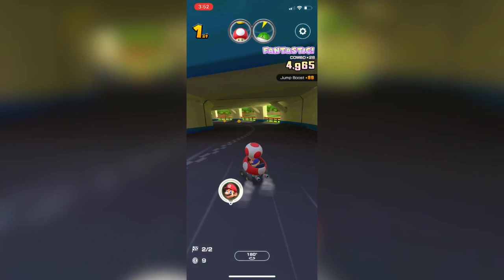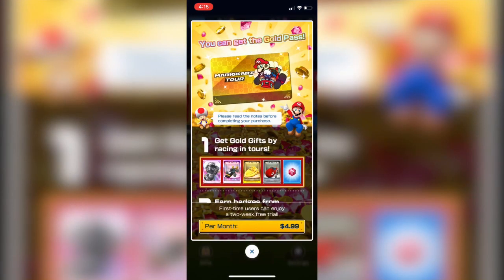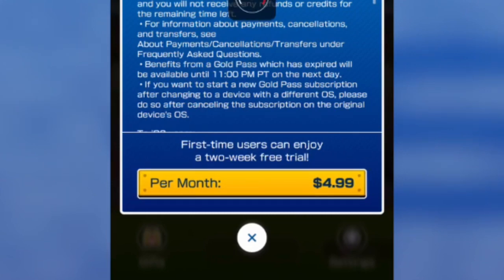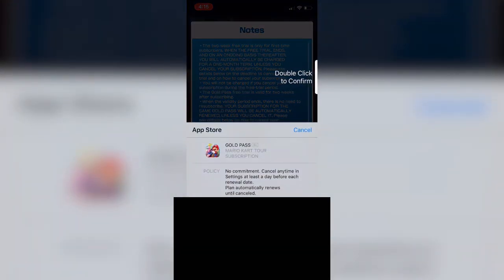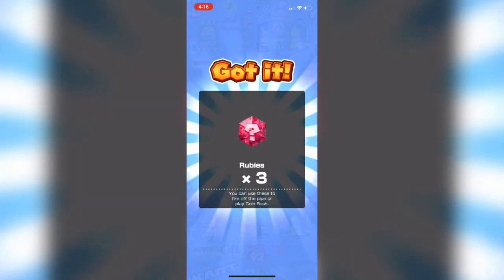With all that said, let's get right into the method. What you guys want to do is once you're in Mario Kart Tour, go to the gold pass section by pressing the menu icon and then pressing gold pass. Once you do that, you can see there's a ton of text but at the very bottom above where it says 'per month,' it says first time users can enjoy a two-week free trial. Tap on that — it's not gonna charge anything to your account, it's just a two-week trial.